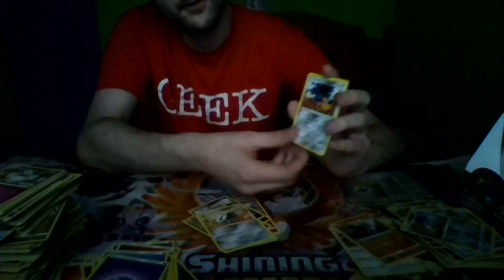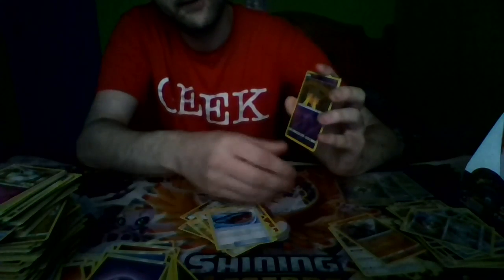Pack fifteen: Exeggcute, Jigglypuff, Dino, Spoink, Mistrevis, Laron, Mawile, Dashing Pouch, a Reverse Holo Punkaboo, and we've got a Full Art Silvalli GX, and a Fighting Energy. I'm gonna sleeve that up — I was starting to lose hope there, only three packs left, but oh, it's so beautiful.